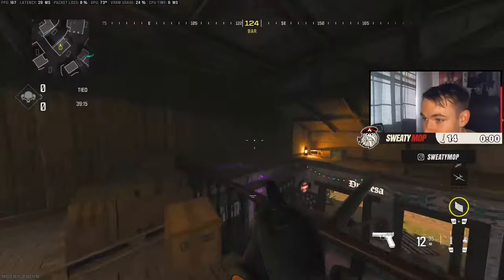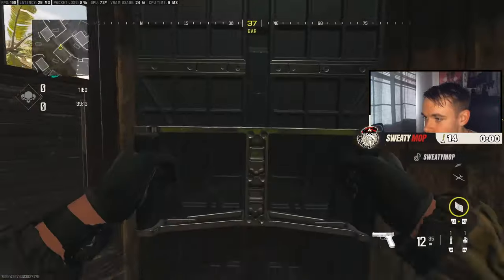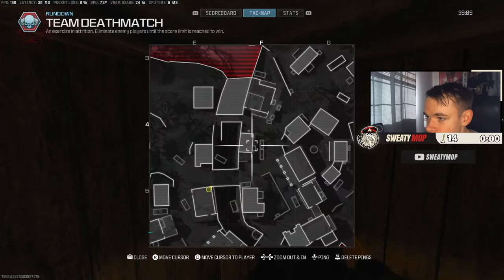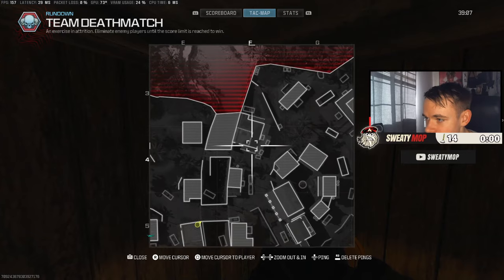Another ratty thing you can do is post up in the corner — just like I showed you. This is very toxic gameplay, I don't really recommend playing like this, but there are a lot of things you can do to outsmart and outplay the people you're playing against. You see people on your minimap in these areas — you can use that to your advantage.